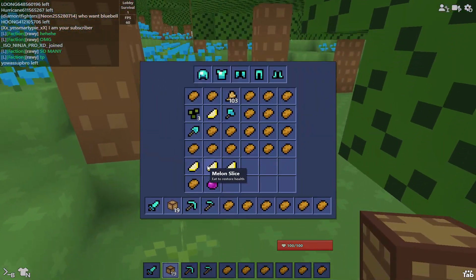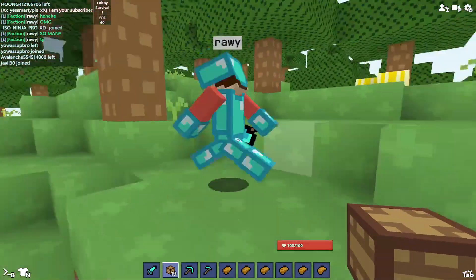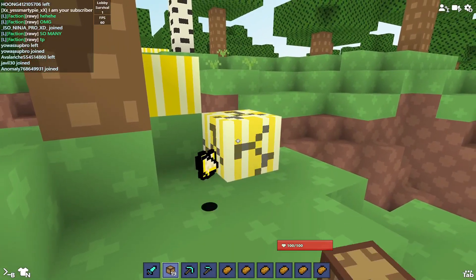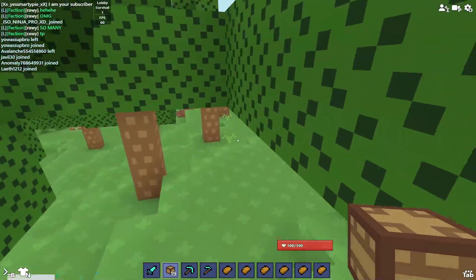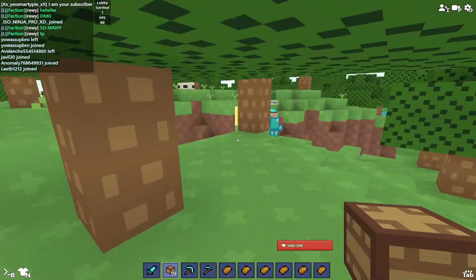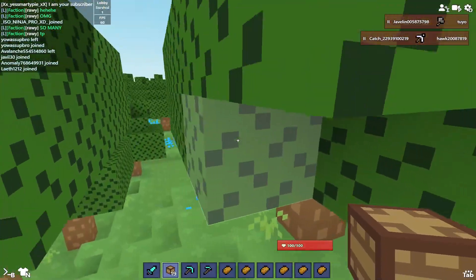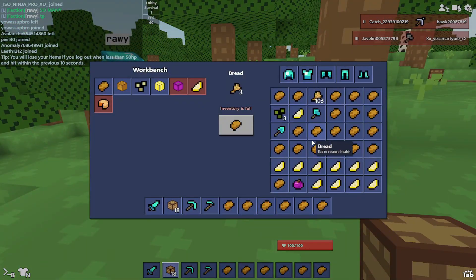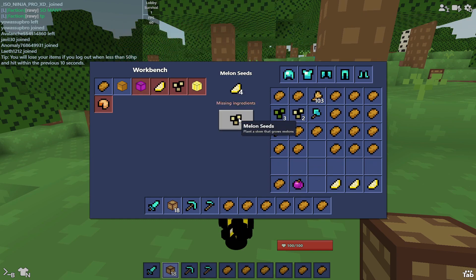Look at this — that's how you are going to get melon slices. We have a lot of them, so that's how you are going to get unlimited melon slices. You can just get these blocks. If you want to make seeds out of these melons so that you can grow them, you just put a crafting table and click on seeds — four melon slices can make one melon seed. That's easy.